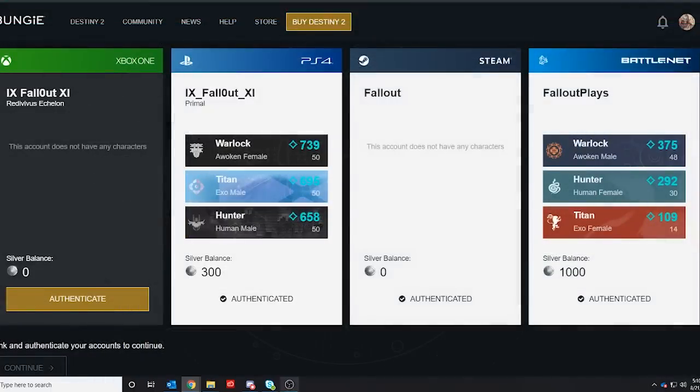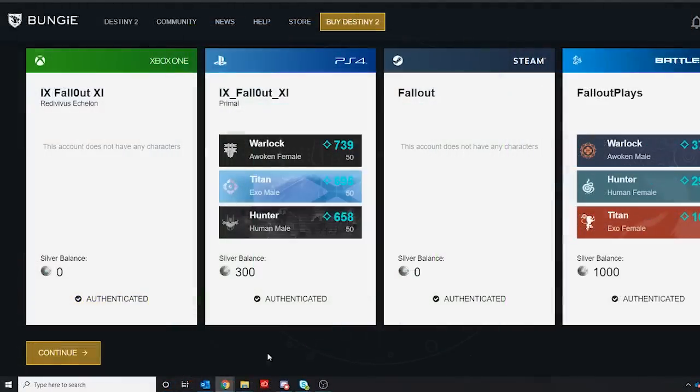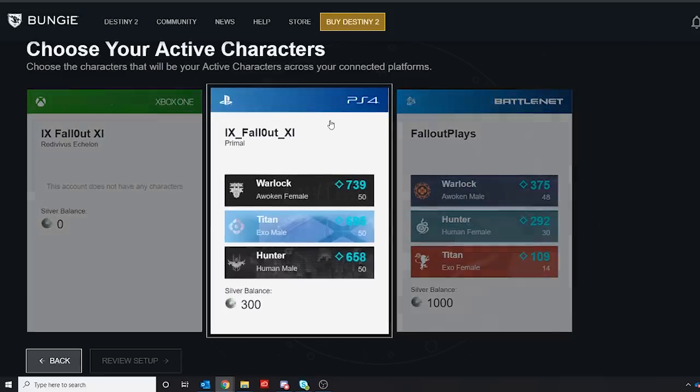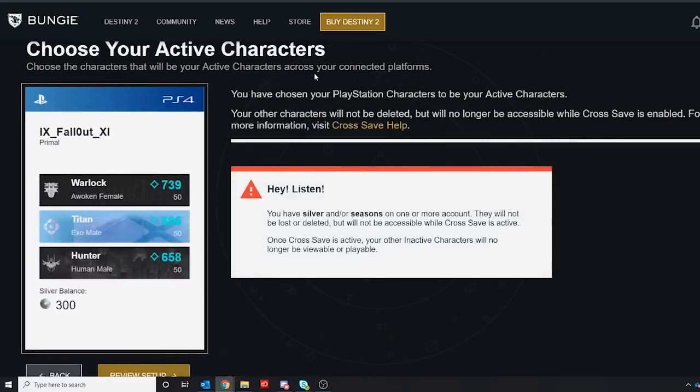It worked for me the one and only time I tried it in Incognito Mode. When you finally get past that part, you will be on step three, where Bungie will ask you to choose your active characters. These are the characters who are going to be available on any platform that you have ownership of. I knew exactly which guardians I wanted on every platform, so I picked them and moved on from step three.